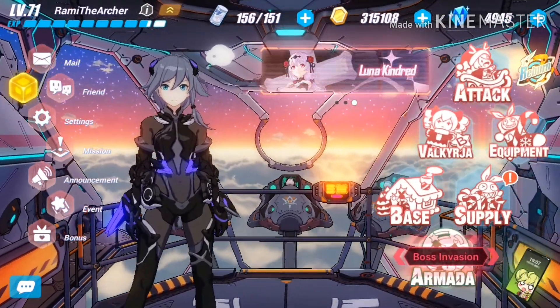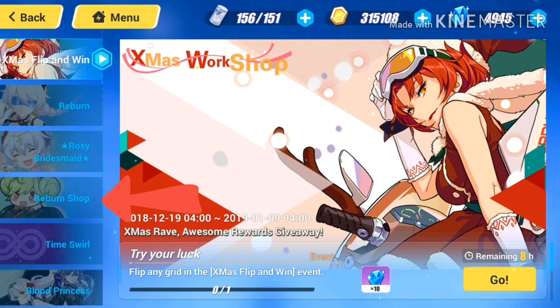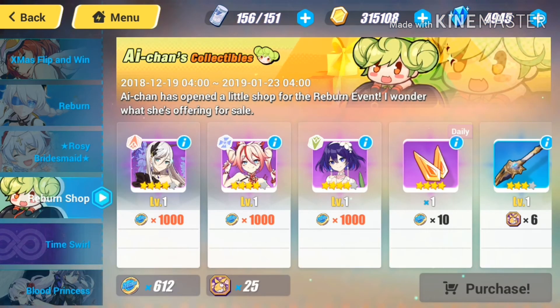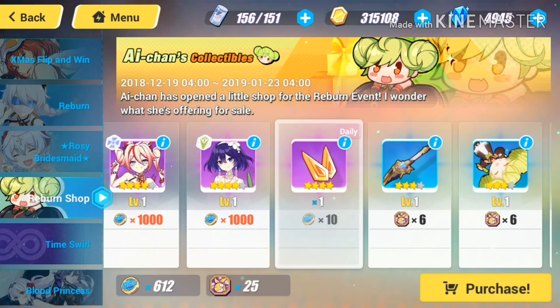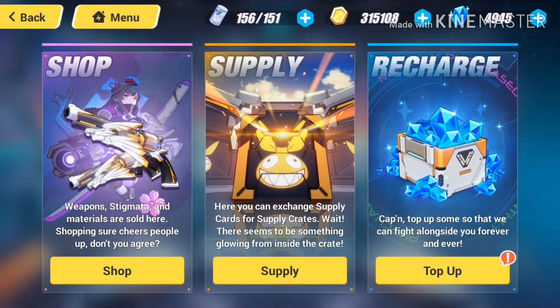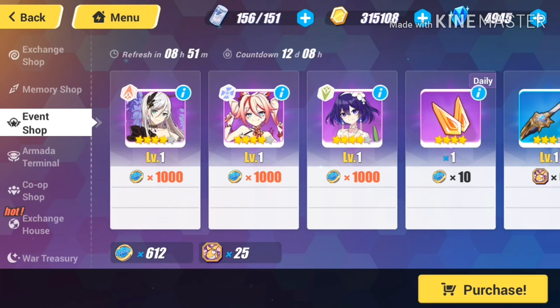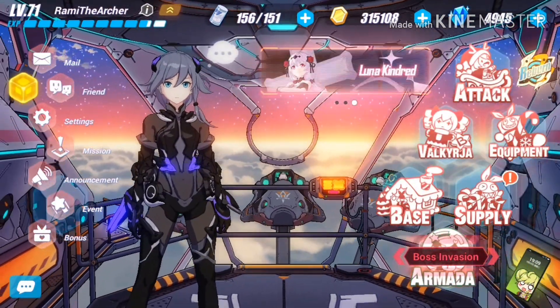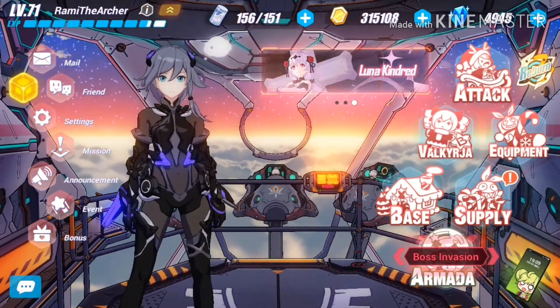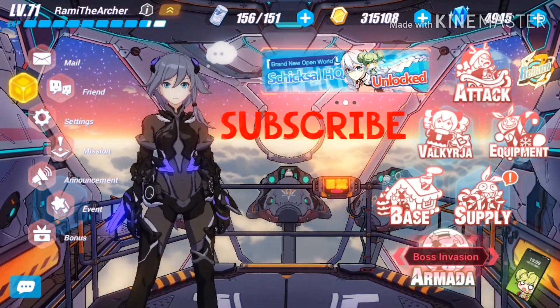For the Reburn Shop, you can access it from three places: the event tab where you go directly to the Reburn Shop, the shop tab via the event shop, or by entering the event itself and going to the event shop there. In the Reburn Shop you can buy stigmatas using Reburn Marks, as well as upgrading materials for them. That covers everything for today — I hope you enjoyed the video. If you did, please give it a thumbs up and share it with your friends.